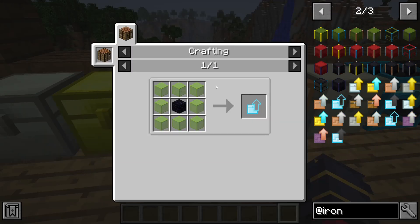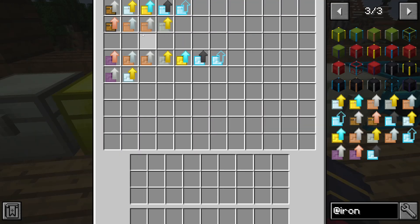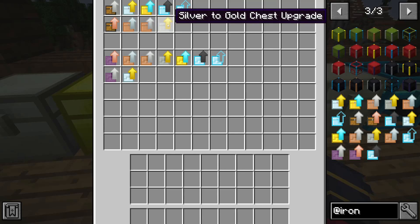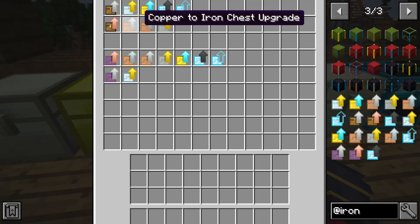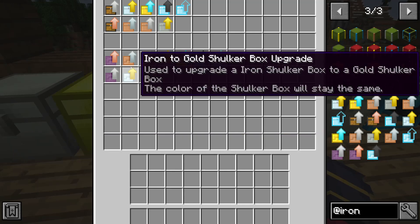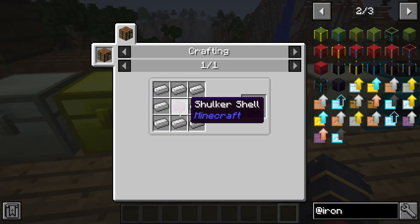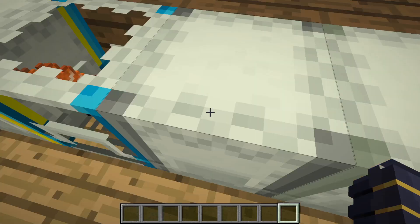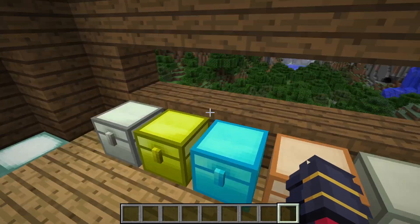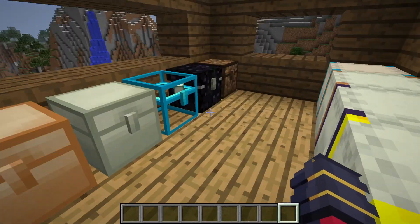Then we have the diamond to obsidian upgrade, which is obsidian surrounded by glass. Diamond to crystal would be glass surrounded by obsidian. There are also different upgrade paths like wood to copper, copper to iron, copper to silver, and silver to gold — but these require copper or silver which I don't have on 1.12. Same thing with the shulker upgrades — vanilla to copper and so on — they all follow the same size progression. Pretty helpful.